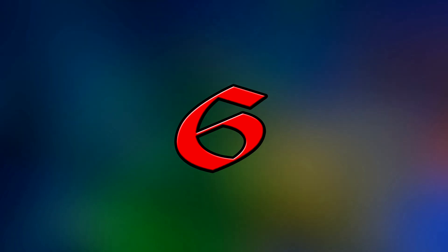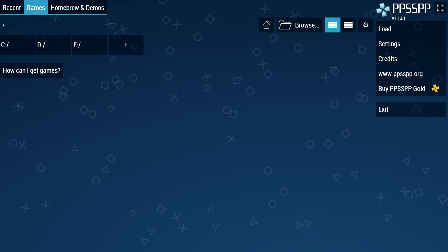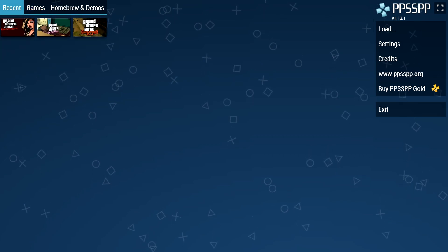Step number six: and lastly, get your hands on the games. Either get the ROMs or use your original purchased games for the PSP — I will let you do that yourselves. Once you have them on your PC, simply load them up and they'll appear as icons.